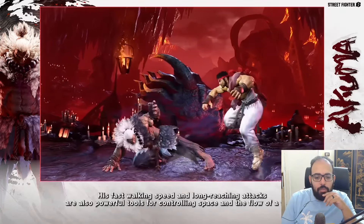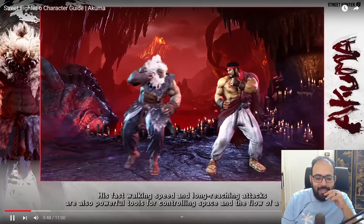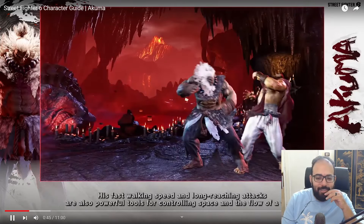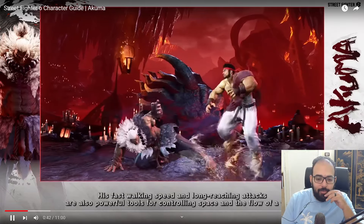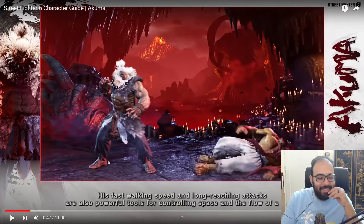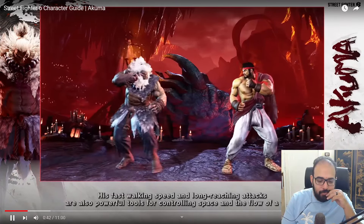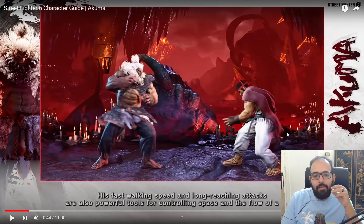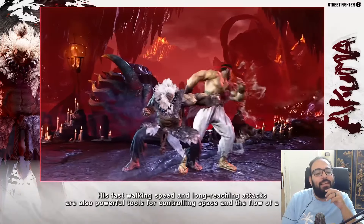His walk speed alone — oh my god, he's really fast. You see how long that crouching medium kick was? That was long, oh my god. And his standing medium kick — he's got white girl normals now, he got the Cammy standing medium kick. That is crazy good.